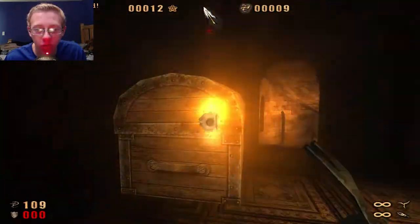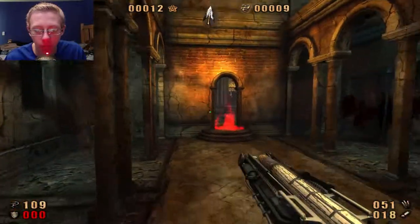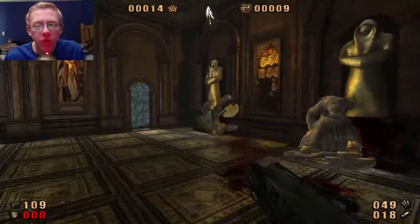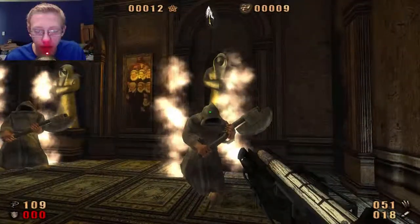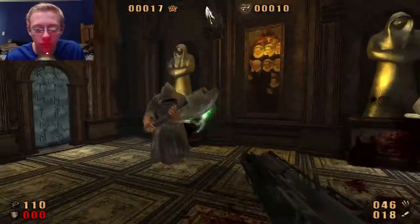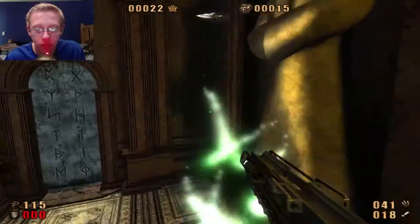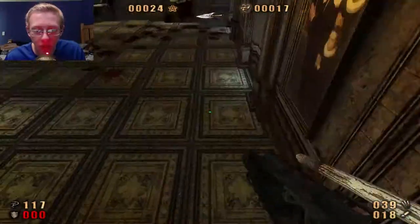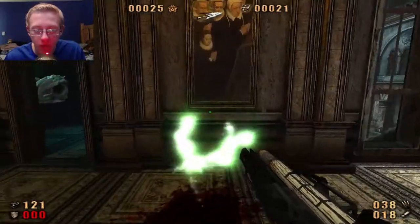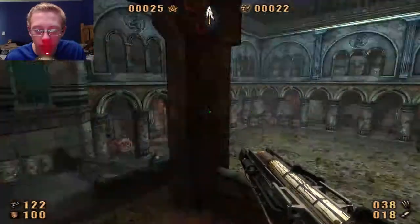Big ol' chest. A gun — whoa, what is this one? Big steak launcher? Is that what this is? That looked painful. This one's powerful, I like it. Just stake them to the wall or the floor or anything. This gun is fun. The secondary on this one looks like a bomb or grenade or something — I'm assuming that's what it is.